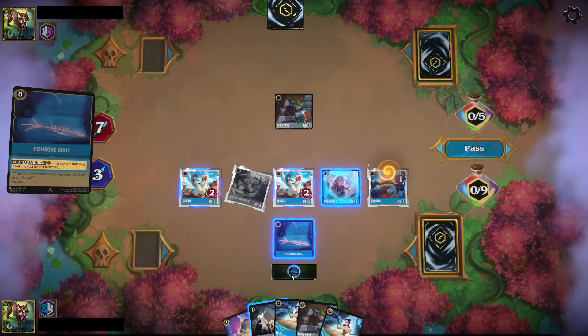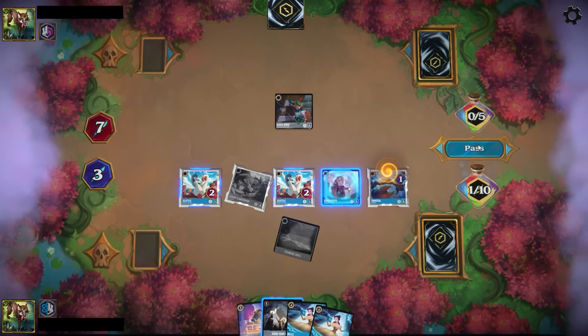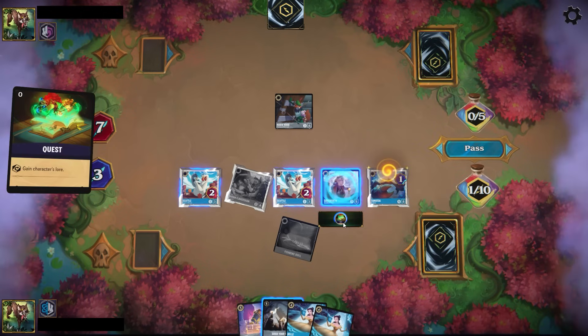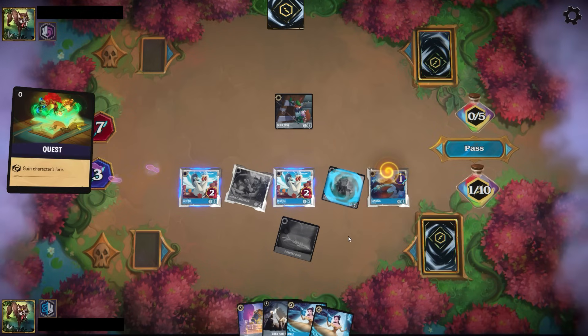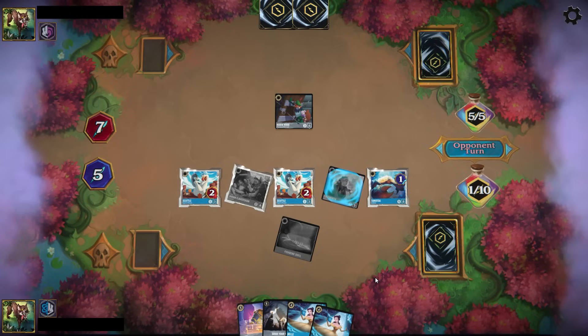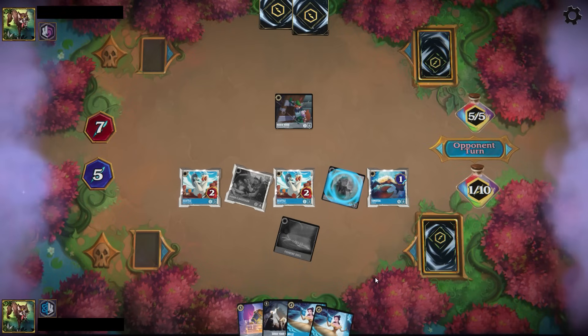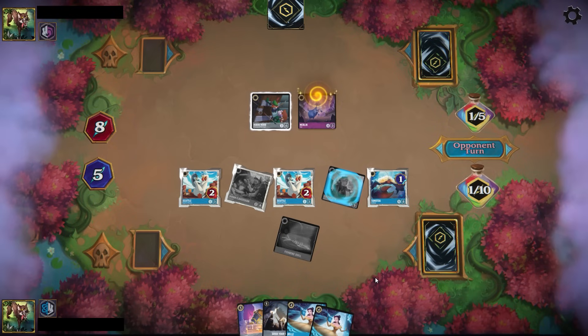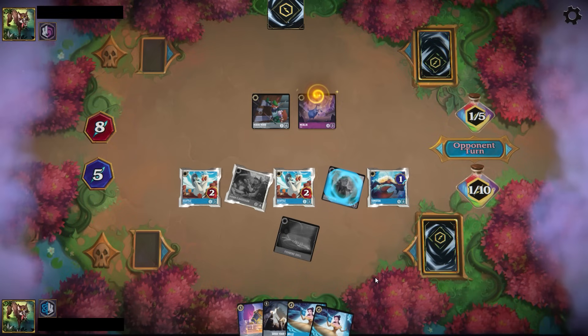This deck still likely has a problem with Ruby Sapphire, but being able to dig more consistently for card draw and use Scuttle — they probably use Scuttle too now — does allow you to get your game plan going a little bit quicker. And here you're going to see something kind of amazing: with the Bells, you're able to hopefully close up the game pretty strongly.